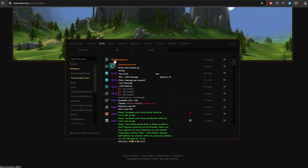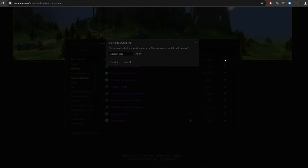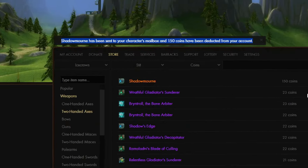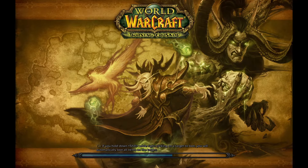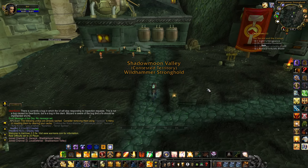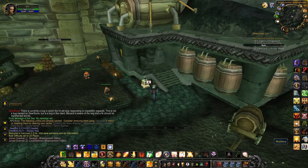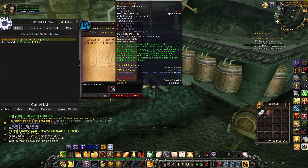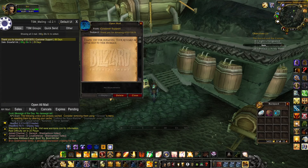I can finally buy my desired item. Got 150 coins — time to get Shadowmourne on my paladin. Select character, find Shadowmourne, and buy it. Simple as that. No 50-plus ICCs, just a few clicks and we got it. Now time to check the mail — and it's there. After around 600k gold, I got it. Let me equip it.